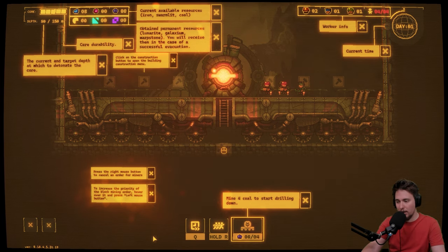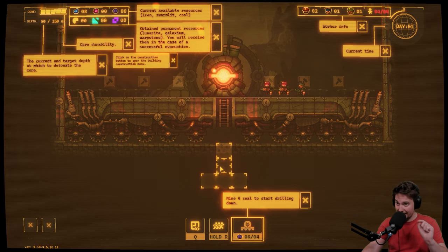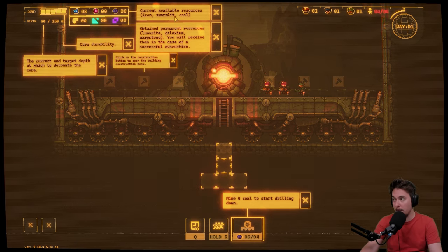Mine coal to start drilling down — we'll need to feed the engine to go deeper. Press the right mouse button to cancel an order for miners. To increase the priority of a block in the mining order, hover over it and press the left mouse button. Now we're selecting what we want to drill, and with Shift-click we can select the one we want to prioritize.